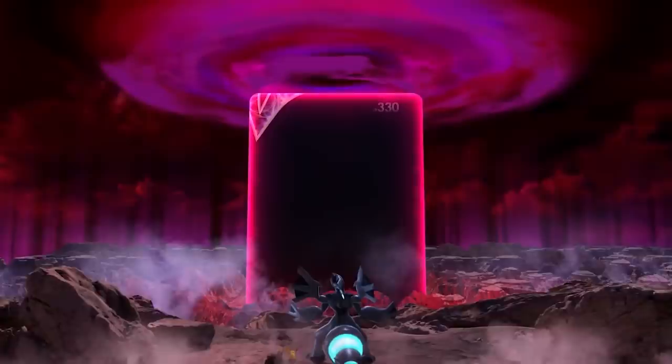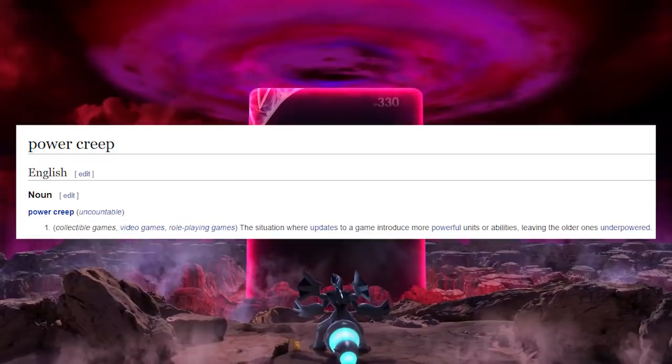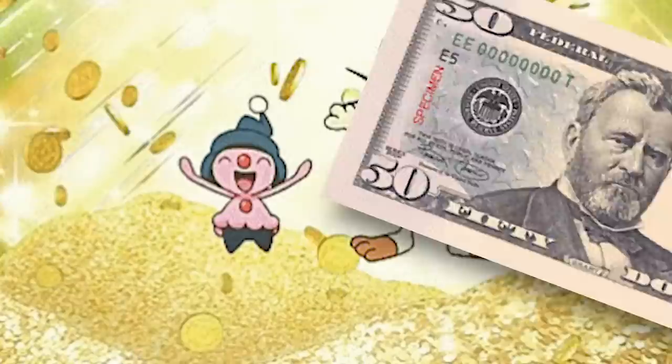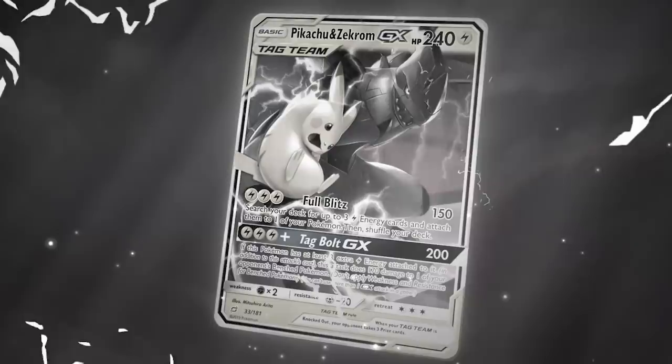The trailer comically shows Pikachu and Zekrom — the 240 HP monster we were just talking about — cowering in fear at a 330 HP mystery mon coming to us in the near future. This is one of the most insane examples of power creep I've ever seen in a game of any kind. What's power creep? The situation where updates to a game introduce more powerful units or abilities, leaving the older ones underpowered. It makes sense — if you want someone to spend their $50 bills, you want your new product to look better than the old product. And then the next one needs to be even better than that, and then whoops — there's no going back to the way things were.